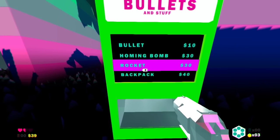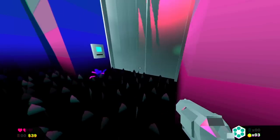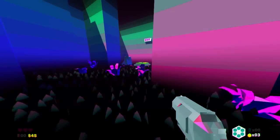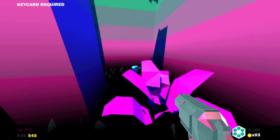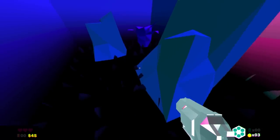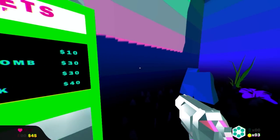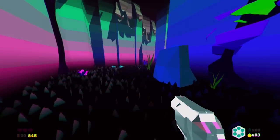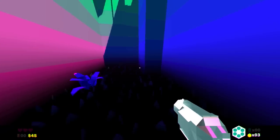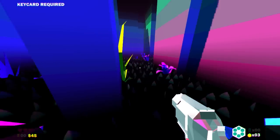There are rockets, homing bombs, and a backpack available in the shop — I'd buy the backpack, certainly. Now these doors do occasionally close off behind you — I guess that's to make you go forward at all times, which you should really be doing. You could hang about all day and do nothing, but it'd be kinda boring. I'll save my money for health, because I think that's going to be more important.